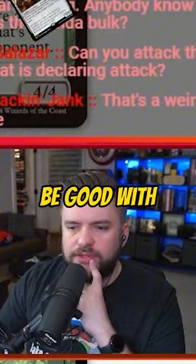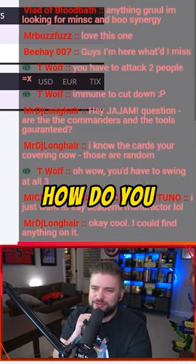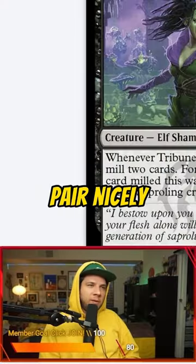Would Academy Manufacturer be good with this card? Syndicate Heavy is a four-mana 4/4 with Extort — a giant rogue, somehow. At the beginning of each end step, if you gained four or more life this turn, investigate. That would pair nicely with Academy Manufacturer.